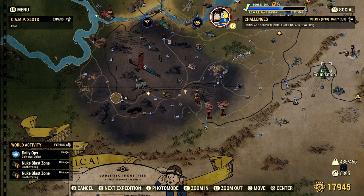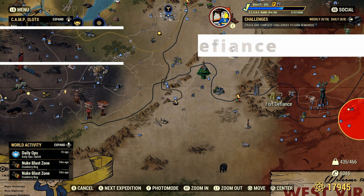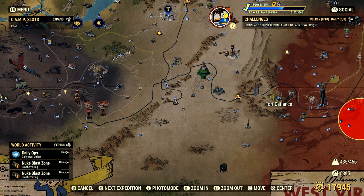From Welch I hop over to Foundation since it's free fast travel, then travel down to Fort Defiance. This is where the Lying in the Sand event triggers, and you'll see Treasure Hunters in the front where that little battlefield is — that's where they spawn. You just hop down, look around quickly, and then leave. From there I head over to Huntersville.